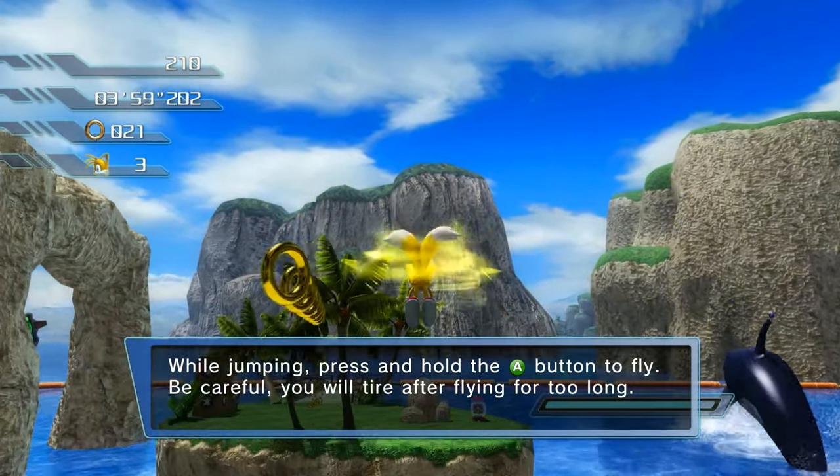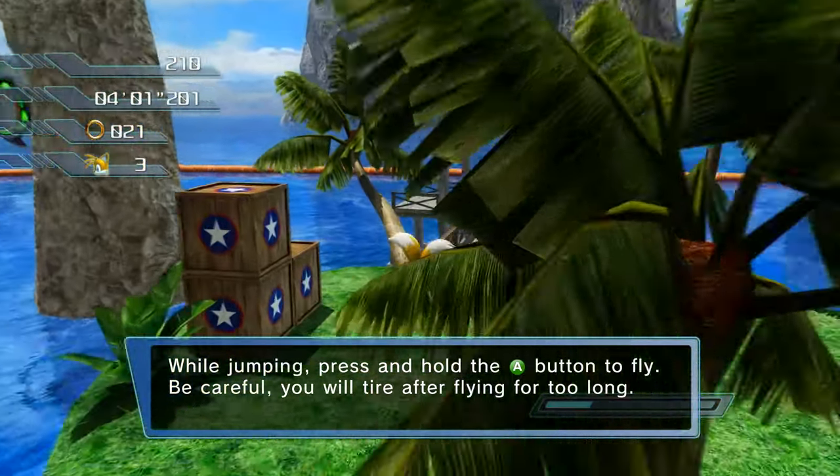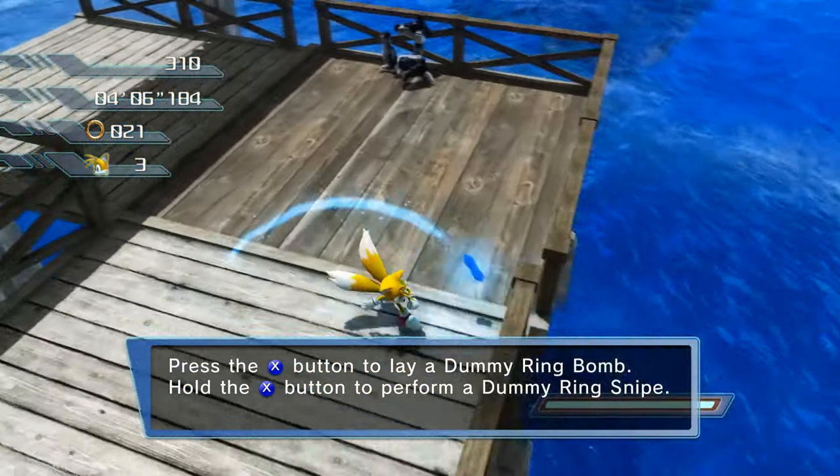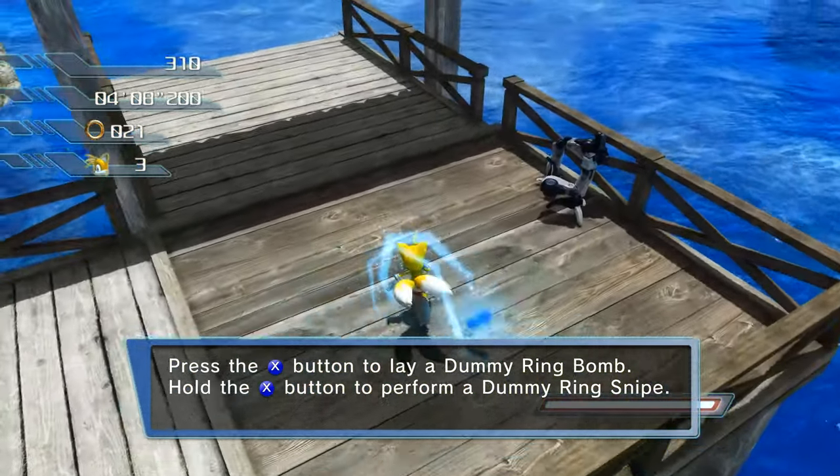While jumping, press and hold the A button to fly. Press the X button to make a dummy ring. Hold the X button to perform a dummy ring sniper.